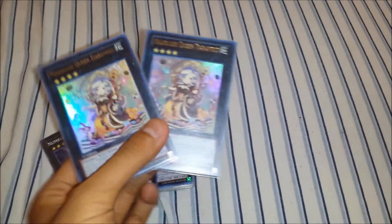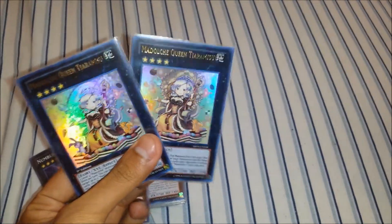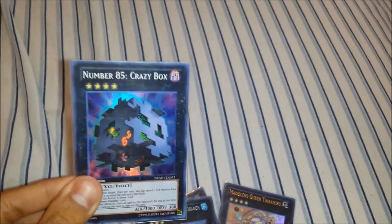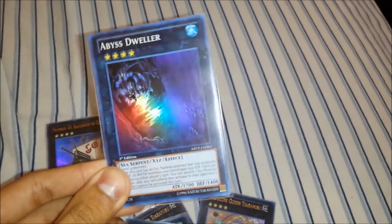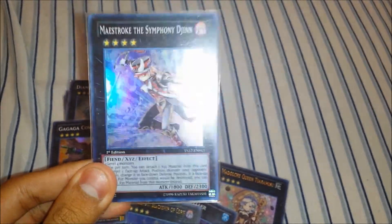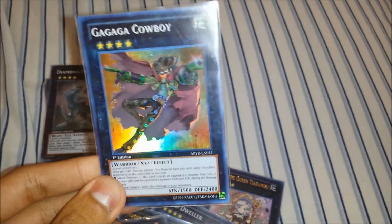Along with the main deck you will also get the 15-card extra deck. You will get two Madolche Queen Tiramisu — that's definitely needed for the deck — one Number 17 Leviathan Dragon Secret from the tin, one Number 85 Crazy Box, one Abyss Dweller first edition from Abyss Rising, one Number 50 Black Ship of Corn Ultra Rare, one Maestroke the Symphony Djinn, and one Gagaga Cowboy from Abyss Rising first edition.